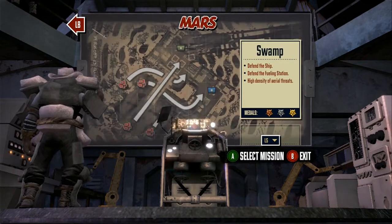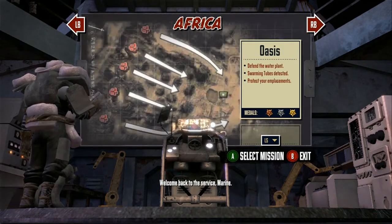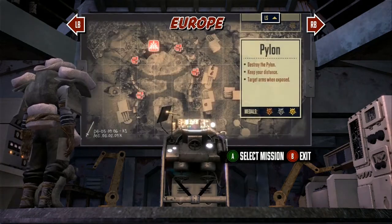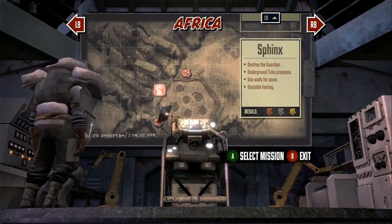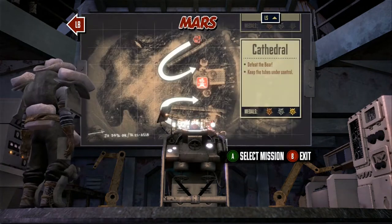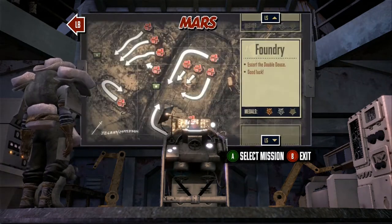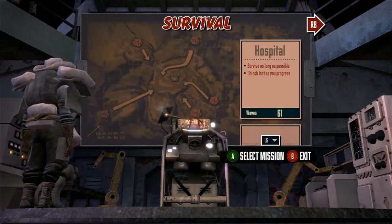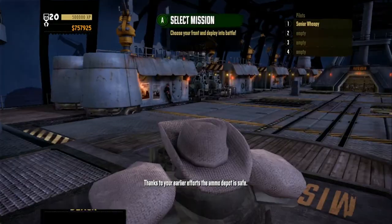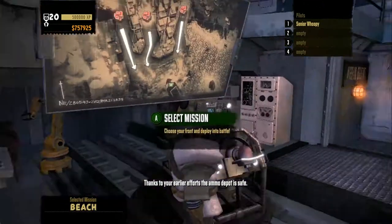You have to work your way to the other two, and Mars is the DLC where you fight — I won't even tell you. We got gold there, gold there, gold there, and gold almost there. I need gold on these. Let's do the first mission on the beach.